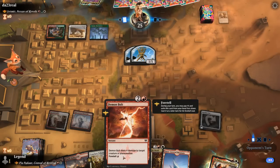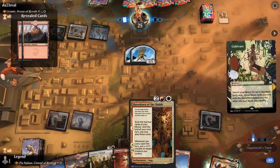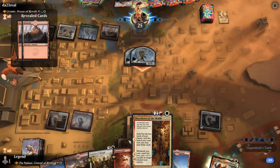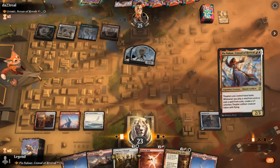We'll only get to make a Thopter once we cast the Demon Bolt for 1 mana from exile. We could make the argument for playing Showdown so we can play Pia and a card from exile in the same turn, but then we won't have a ton of mana, so we're unlikely to get much value from the Showdown. The longer we wait, the better. So yeah — play Pia and Foretell.